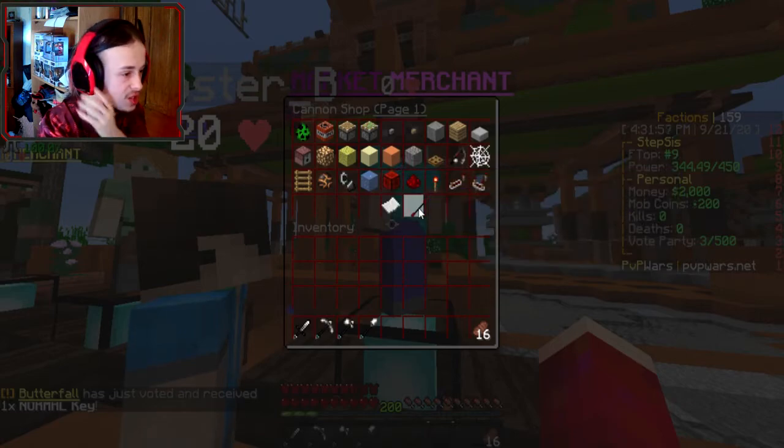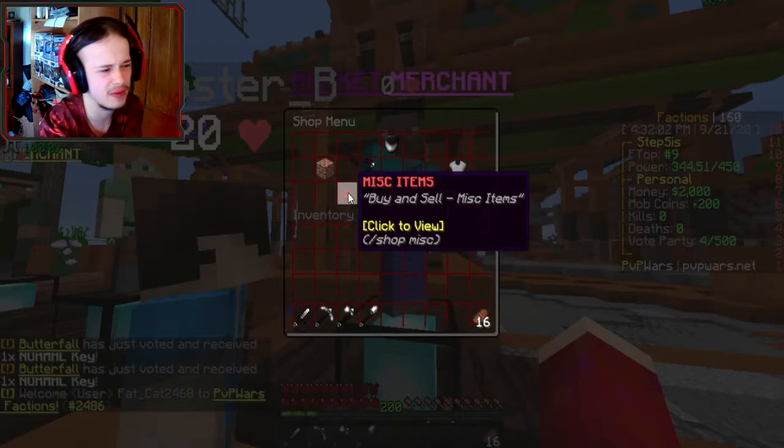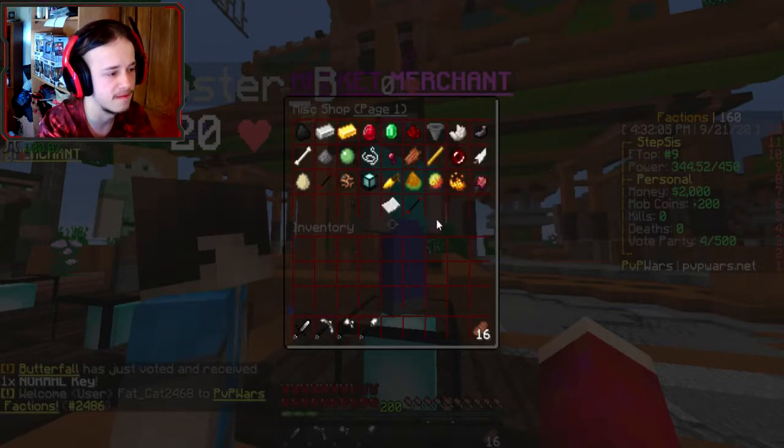There's a Cannon — so this is all raiding stuff, as you can see. There's also Brewing, for potions. Whenever I've done factions I've never done much brewing, to be honest — so that's a fun fact, and something I'll have to look into.